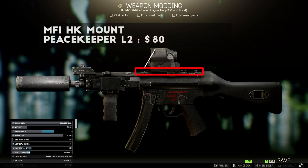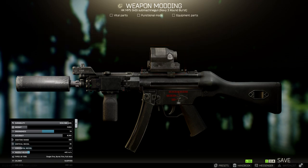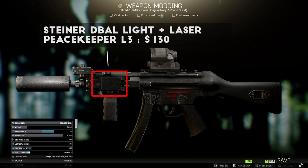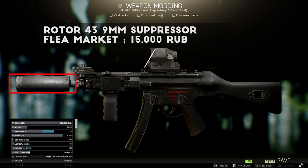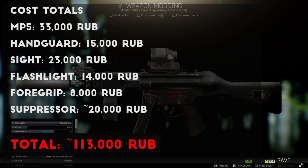I added the MFI HK mount from Peacekeeper Level 2 for about $80 so I could fit the Trijicon SRS reflex sight, which was even better on the low recoil MP5. Onto the handguard, I added the Magpul RVG grip and the Steiner DBAL tactical flashlight and laser, sold by Peacekeeper Level 3 for about $130. This Steiner flashlight is likely to replace the X400 as my favorite tactical device, because it has a nice green laser in addition to the flashlight, which I much prefer over normal red laser beams. Finally, to suppress my MP5, I added the 3 lug threaded protector from Mechanic Level 2 and the Rotor 43 9x19 suppressor, which is almost always less than 20,000 rubles on the flea market. This build is pretty simple to put together, and when combined with AP 6.3 9mm ammo, I was shredding through players with level 3 armor without much trouble at all.